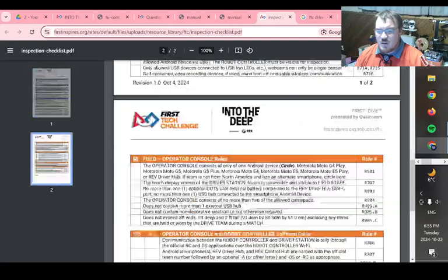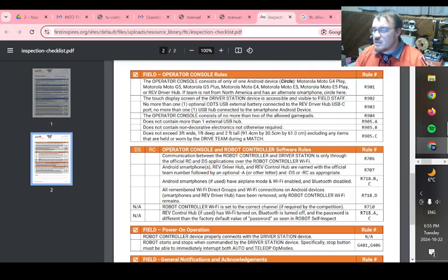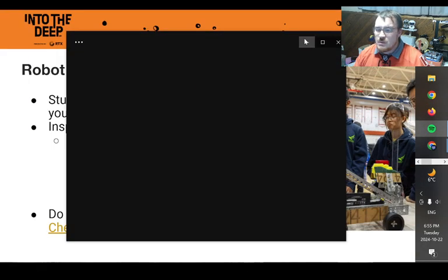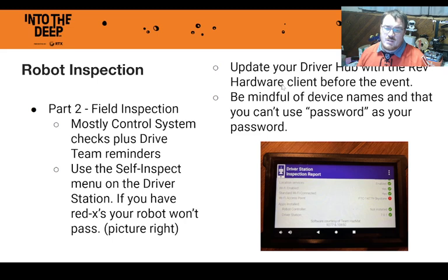Once you've passed Robot Inspection, you'll go to Field Inspection, probably run by one of our FTAs — Field Technical Advisors. They'll check that the electronics and control systems work as they should. In your field inspection, you have to show your driver's station follows all the rules. The easiest way is to go into your driver's station, click on the menu, and go to Self Inspect. That screen will show everything you need, and inspectors are looking for green check marks — a red X or exclamation mark means something isn't following the rules.